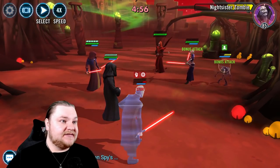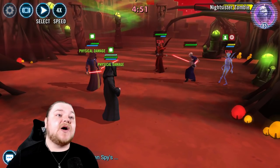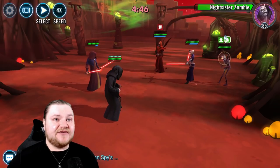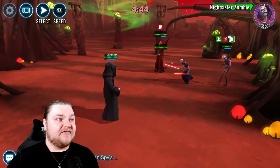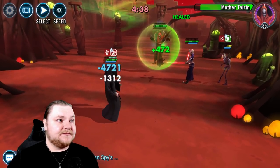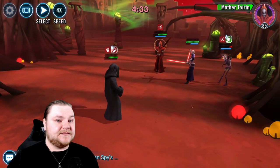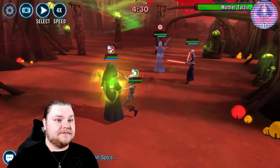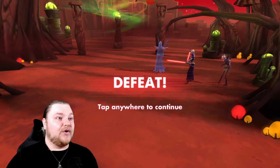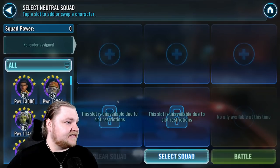Now they're turn meter loaded — yeah, okay, really awesome start to this. Give me a stun, come on. The zombie sucks so much. I don't have any Geos — Geos can handle it pretty well because you can just strip that taunt right off them. Over here I'm just kind of stuck. We have Asajj's heal — this is a disaster. We're going to abort that — we're going to try to go to the top real quick and see if we can at least clear ships. I think we lost this one, guys.